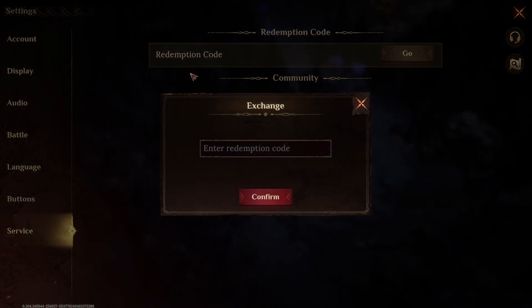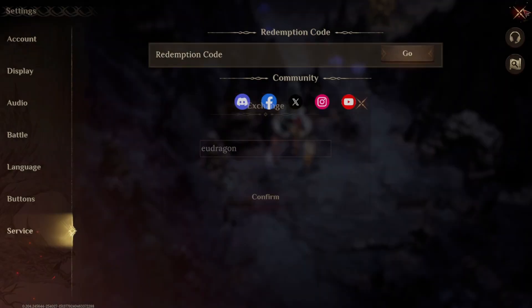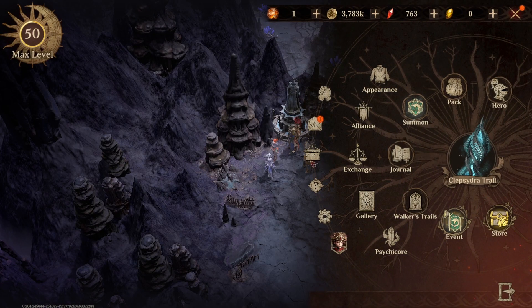Head on over to the service tab of your settings, enter the code 'ineudragon', hit confirm, and that'll go straight to your mailbox.